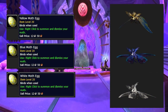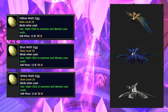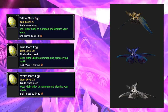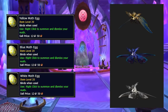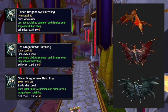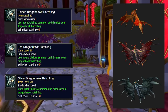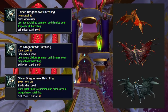Numbers eight and nine are super secret and rare — maybe near impossible to acquire. At number eight, the Yellow, Blue, and White Moths are only sold by Alliance vendors. If you're Horde, you'll have to buy these from the neutral Auction House if they're even listed, or negotiate with Alliance friends to list them. People will literally wonder how you got that pet. At number nine, the Golden, Red, and Silver Dragonhawk Hatchlings are only sold by Horde vendors, so the same challenge applies for Alliance players.